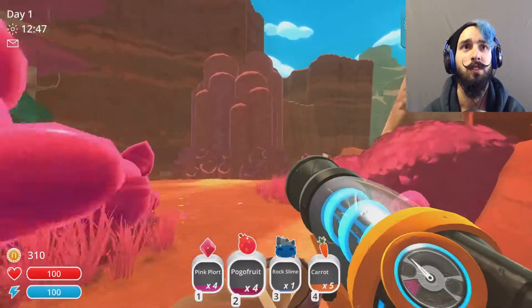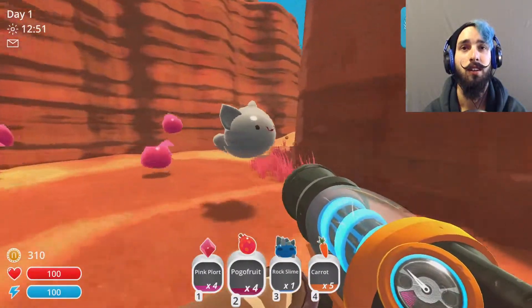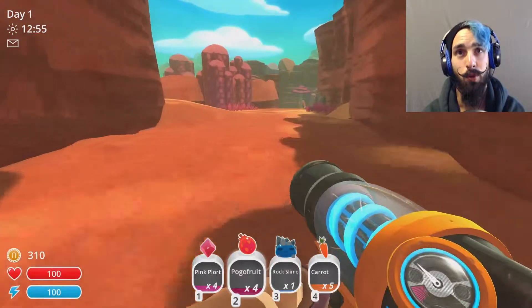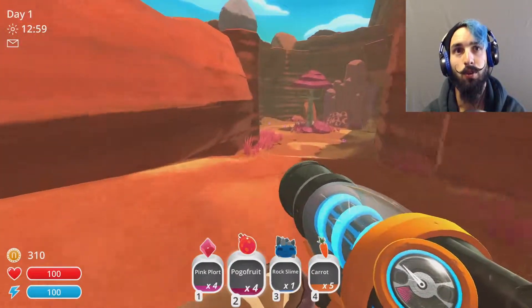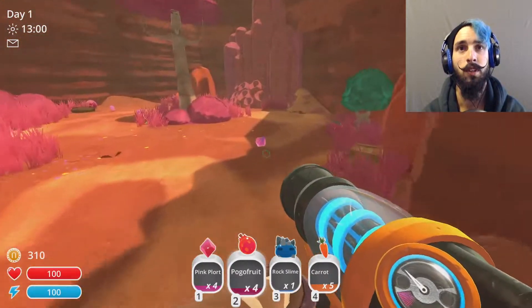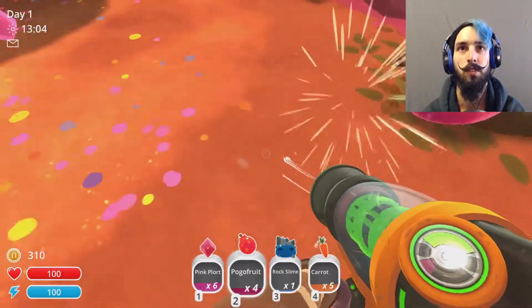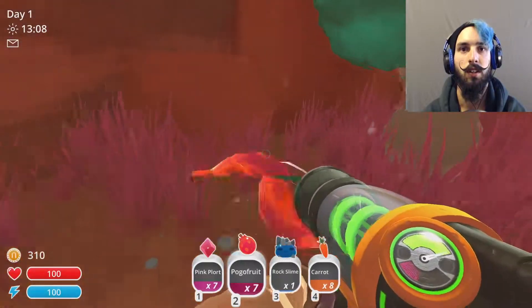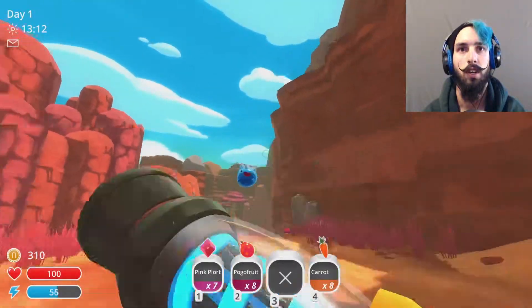I got an achievement. When they poop out their plorts they poop out two — a tabby slime plort and a pink plort, which is double money. That's what you want. Pink plorts aren't worth a ton, they're basic. You want to start getting the good ones. I'm going to go shoot that guy over there.